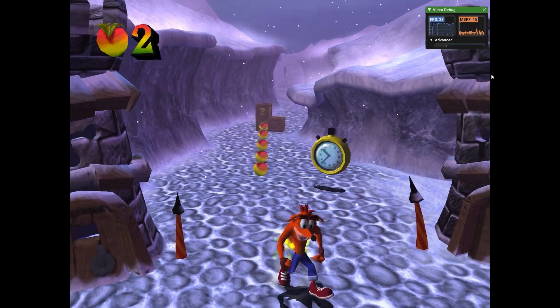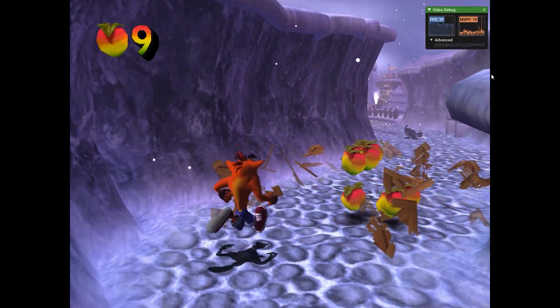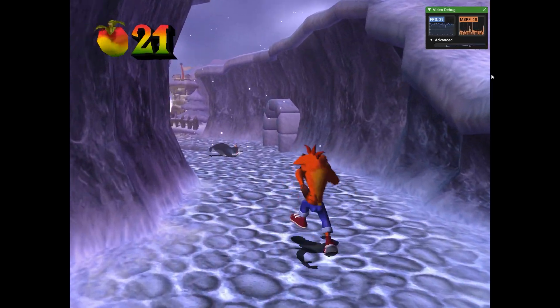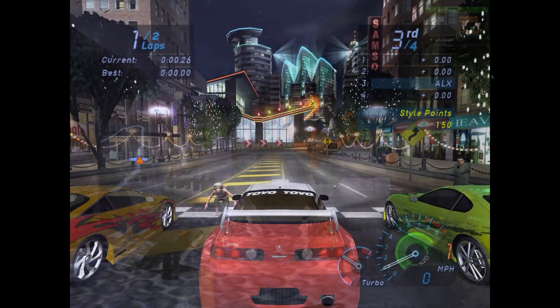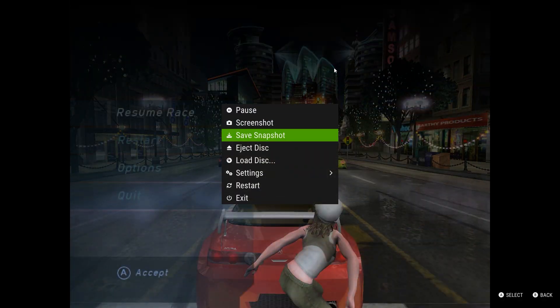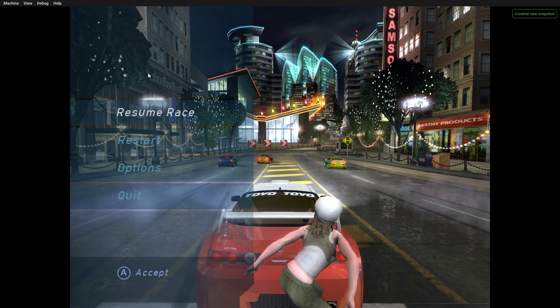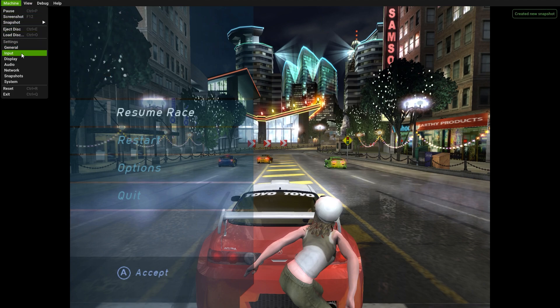Speaking of the new feature introduced by Zemu: previously it was possible to create save states through code lines, but now they have implemented the feature directly into the user interface. Another interesting functionality is the ability to access all functions by simultaneously pressing the corresponding start and select buttons. It is also possible to load the snapshots later through the emulator's menu, and the option to load saved states is already present in the interface.